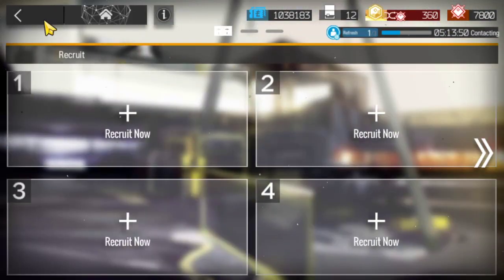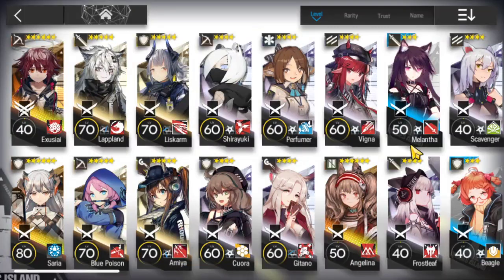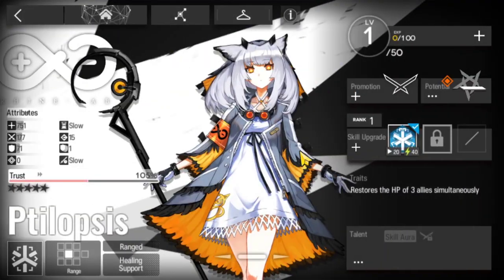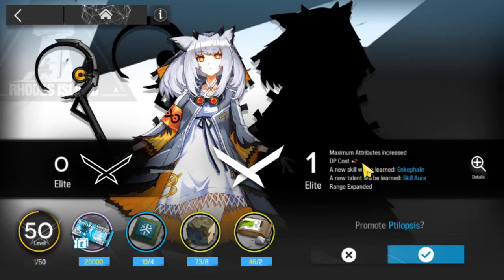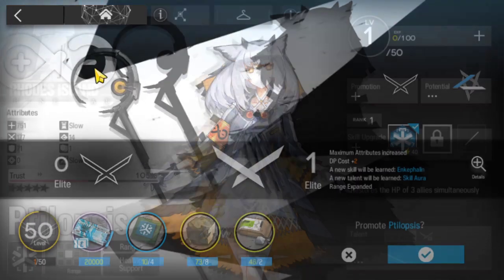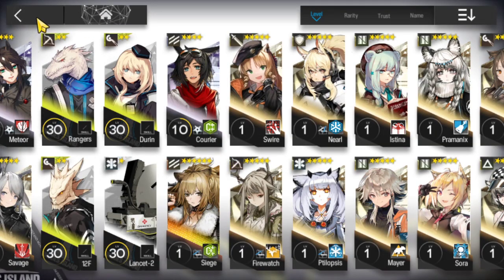So we got Tiblopsis, which is amazing. But hopefully I can get a single target healer anytime soon. Silence would've been pretty nice for me to have. Korra is maxed already. My Tiblopsis is gonna be good. Get that DP cost minus one - she's gonna cost 14 and then she goes up to 16, which is pretty cheap. I already got her trust built. She only needs to be leveled up and promoted, which I pretty much have all the materials. I'm just waiting for an opportunity to do it. So that is Tiblopsis.